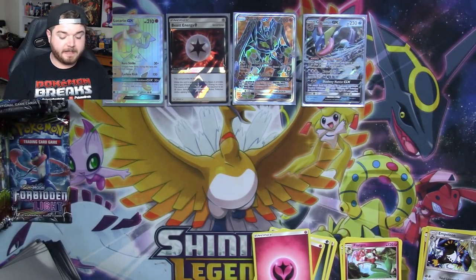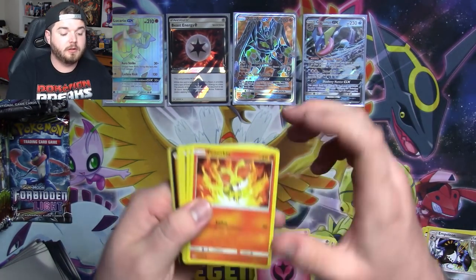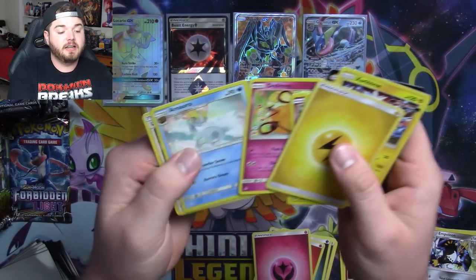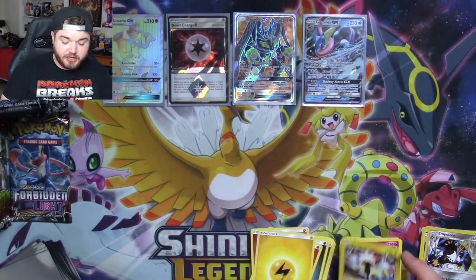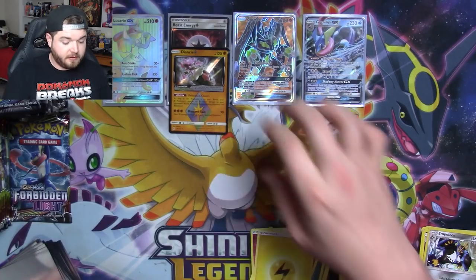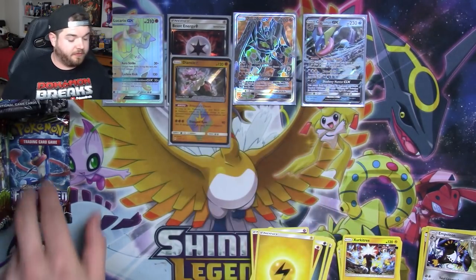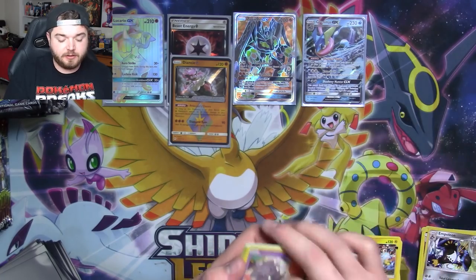Two packs left on this side of the box and then we're a quarter of the way through the video. We got ourselves a Diancie — there it is! And another Fat Cheeker! I love me some Fat Cheekers. We'll put our Diancie down there. An absolute staple in all fighting decks right now — this Diancie is a must-have, however you want to say it.